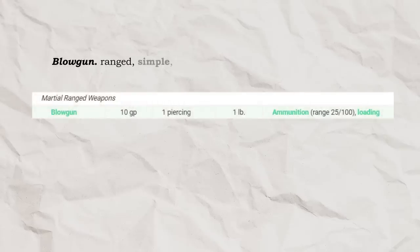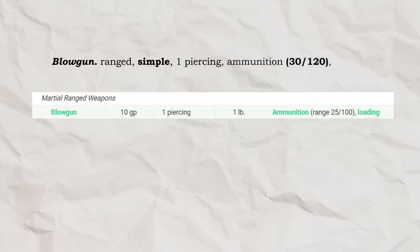Now look at this blowgun! Ranged, of course! Simple — not martial, so more than 4 classes can actually use it — and still only one piercing damage, because trust me, it's getting plenty of other cool stuff. Ammunition 30-120, because being the only weapon with 25-100 was just mean, and still Loading, which we'll talk about in a minute!